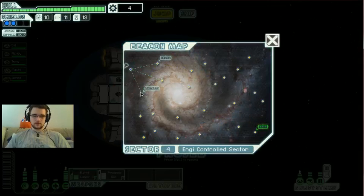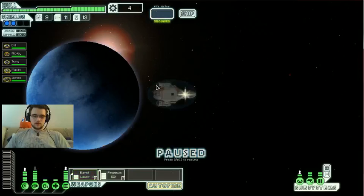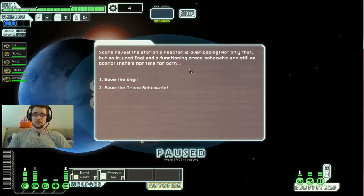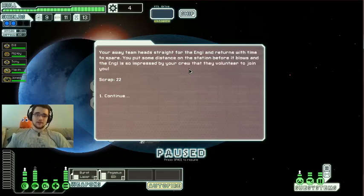We've got a store here, but nothing we can do with that. Let's turn down. We've arrived at a Smoldering Energy Research Station — a distress call unanswered, attacked by pirates or Mantis most likely. There may be someone left alive or something of value on board. Because I have improved sensors, I can run another scan — the blue option is almost always going to be better. Scans reveal the station's reactor is overloading; an injured Engie and a functioning drone schematic are still on board. There's not time for both. I don't have a drone system and Engies are super cool, so I'm going to save the Engie. Your away team heads straight for the Engie and returns with time to spare. You put some distance on the station before it blows, and the Engie is so impressed by your crew that they volunteer to join. Excellent — and it's 22 scrap as well.